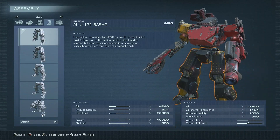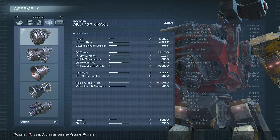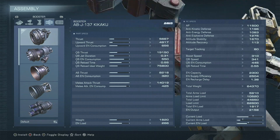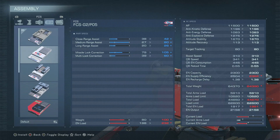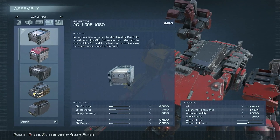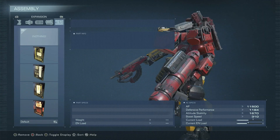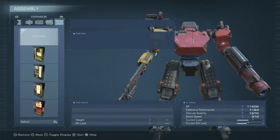For frame parts, we have Full Basho, which with this current assortment gives us 11,500 AP, 1,100 defenses, 1,600 stability, and 310 boost speed with a quick boost of 341. For inner parts and boosters, we have Kinkaku, which has max melee attack thrust, making it super good for melee builds and melee canceling — but for this type of build, definitely not; it is very poo-poo. For FCS, we have the PO-1, which is the worst FCS in the game — not very good. For generator, also the worst in the game, the Joso. And for expansion — the innards are really rough for this man — absolutely nothing. I guess he didn't get that far in the arena; no OS tuning for him.